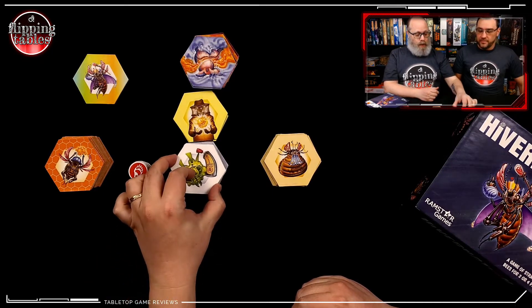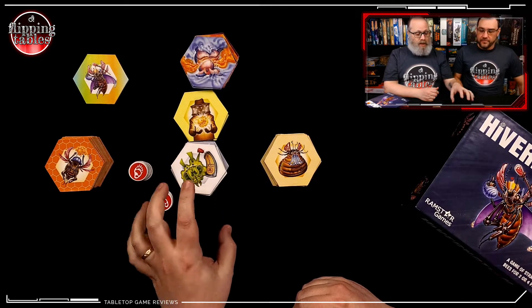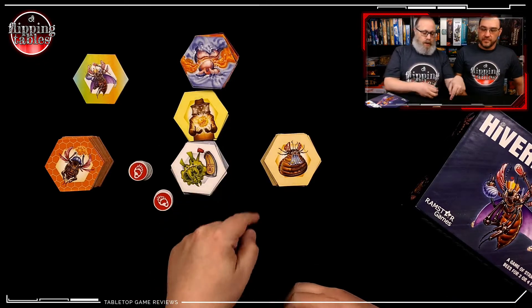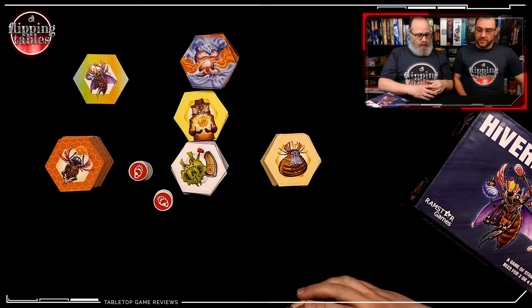And finally there is Buzzkill, which is the pesticide — the insecticide. You put that down and it actually destroys and removes the tiles around it. Any other tile that is no longer connected to the queen or to the hive is also removed from the table.